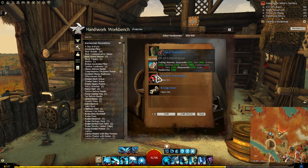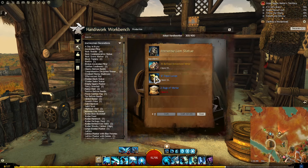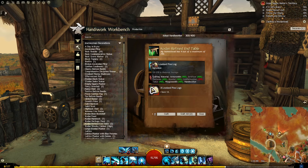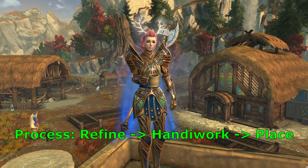The other materials required have a wide range, from tier 6 mats to scribing. You can take a look to see what it encompasses. That's basically the refinement and handiwork part — easy, right?